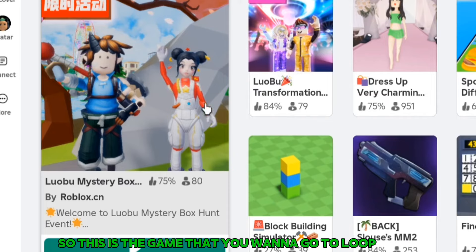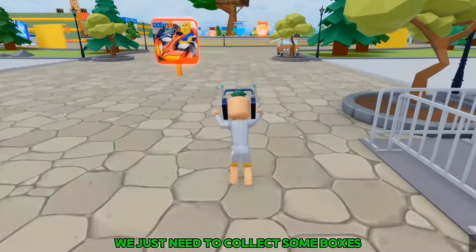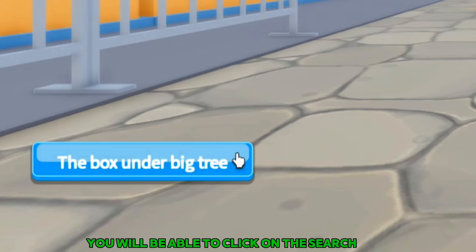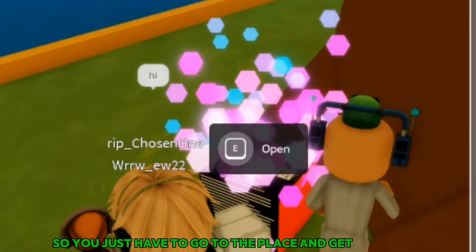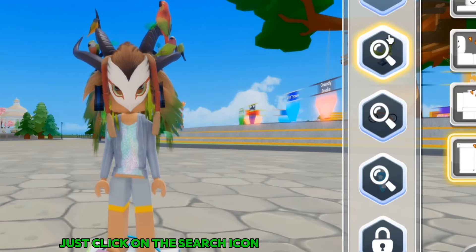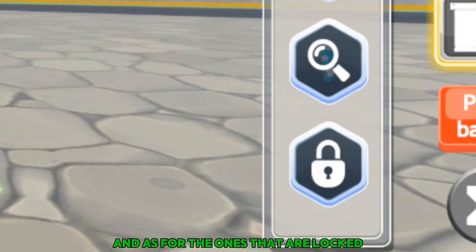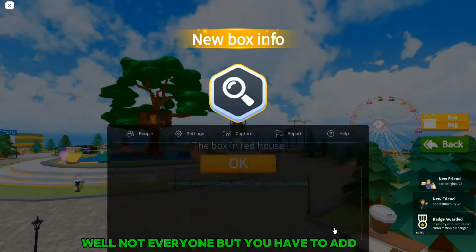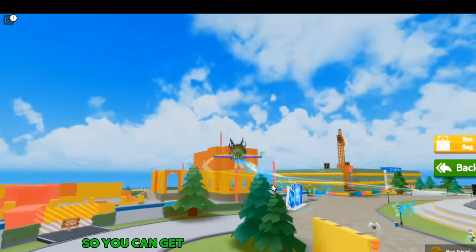The next game you want to go to is Lupu Mystery Box Hunt. In this game you just need to collect some boxes. Click on the box bag on the side and you will find the items. You can click on the search icon to know where the boxes are. Just go to each location, get the boxes, and open them. You have to do 20 boxes in total. For the ones that are locked and you can't find info about, you want to add everyone in the server — hopefully someone will accept and give you the box info so you can get those boxes as well.